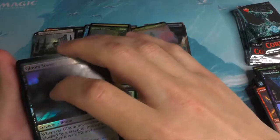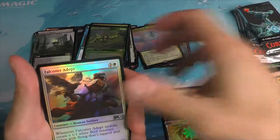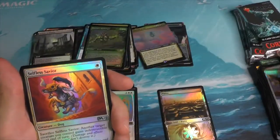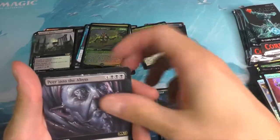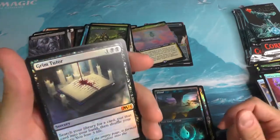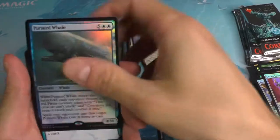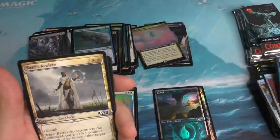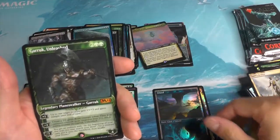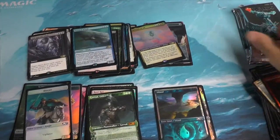I've really been enjoying these pack openings with you all, and I hope that you have been too. I hope these videos have given you a brief pause in your day to really slow down, relax, open up some Magic cards, and listen to some good tunes. I've got the Grim Tutor foil and a Pursued Whale. A Garruk — not a bad pack, some good stuff there.